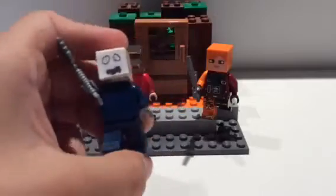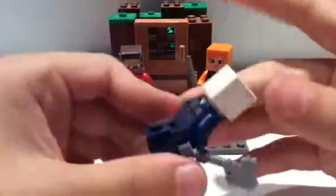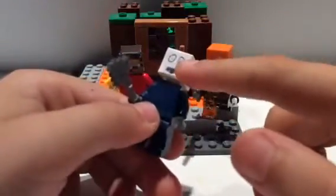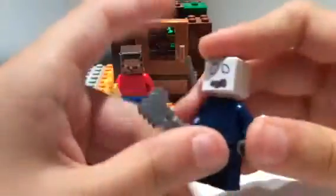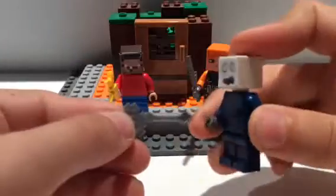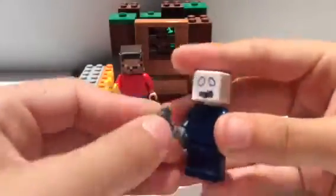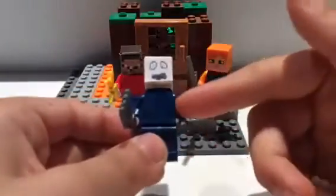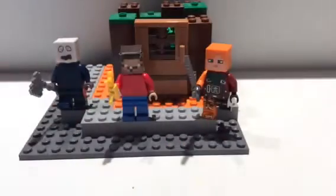And finally the last one is the White Pumpkin. He is from Minecraft Story Mode. He has a skeleton face with a decal on it, because there is no white pumpkin in Lego. He also has an iron axe because Lego didn't make a diamond axe, and he has a cop torso that I turned back, and cop legs. I hope you like this video — bye!